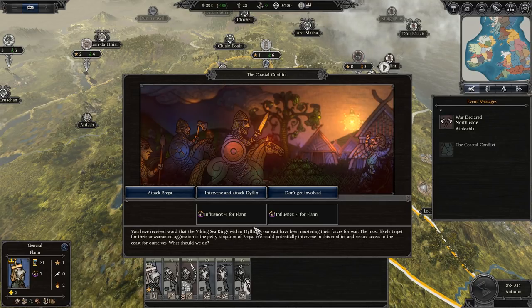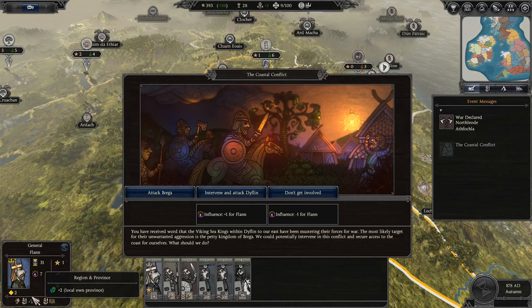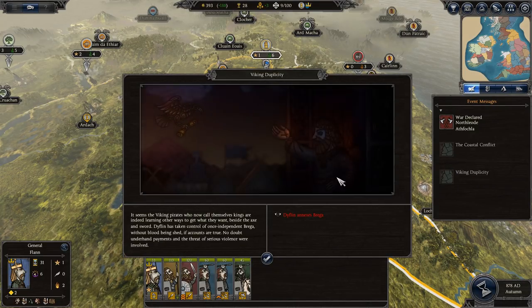You have received word that the Viking Sea Kings within Dyflin to our east have been mustering their forces for war. The most likely target is the petty kingdom of Brega. I don't think we're really in any position to go to war right now, so we're going to not get involved — and we will lose one influence if we do that, which is kind of a drag. Influence represents a character's political power; your faction will gain various bonuses and penalties based on the faction leader's influence. Like I said, we've got to turtle up for a little bit.